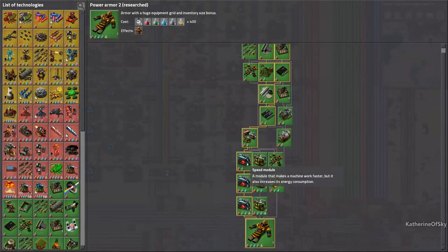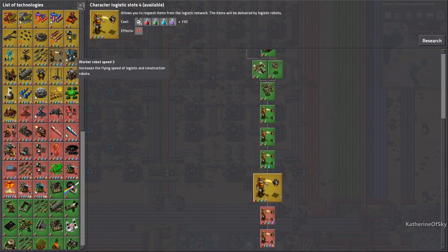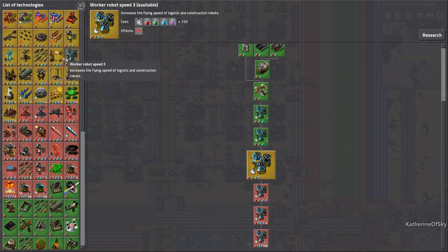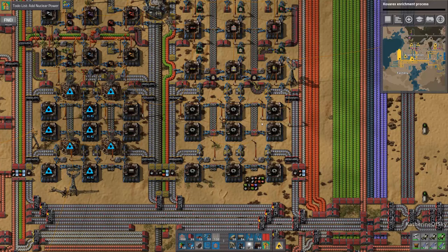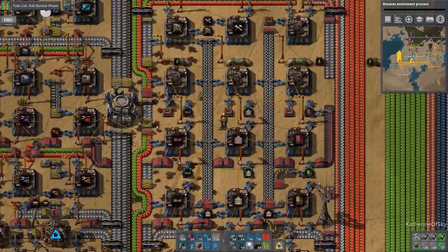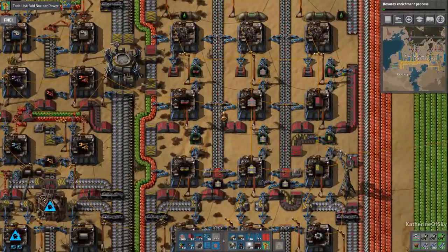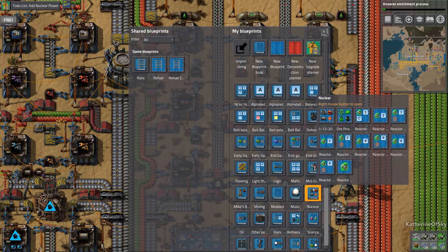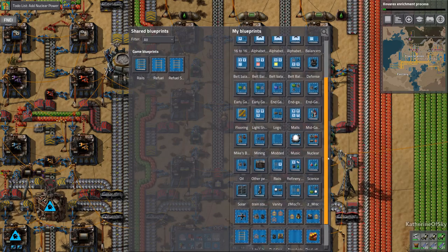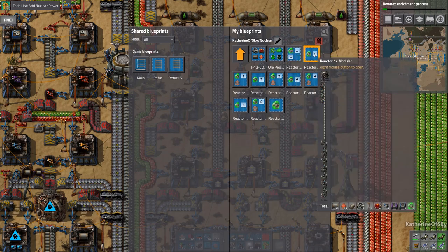Power armor is done, good. Logistics slots and worker robot speed — those are also extremely tasty things. This costs 1500, it's fine, we will research it and get it right now. We've got the buffer chest done, that is great. Let's look at our blueprint for nuclear power — that's an important thing so we can have a shopping list for ourselves. We're going to go ahead and do another four.